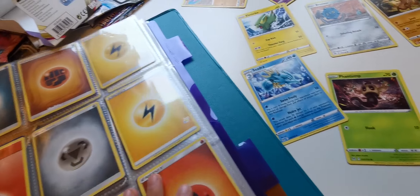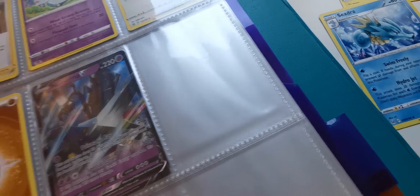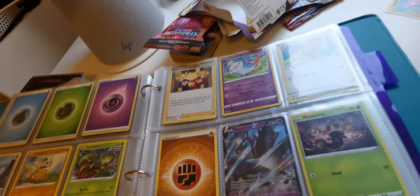We got an energy — Rock Energy. Do I have a Rock Energy here? Yeah, I do. I think I have all the energy. There is a special energy, which — I don't know — it's not a regular energy. Let's put Phantom Patrol in the binder.